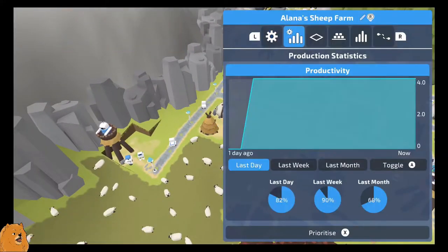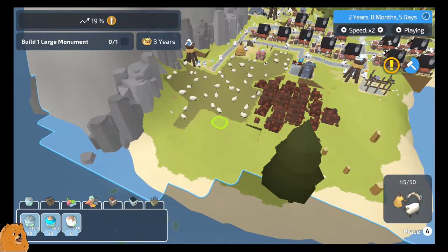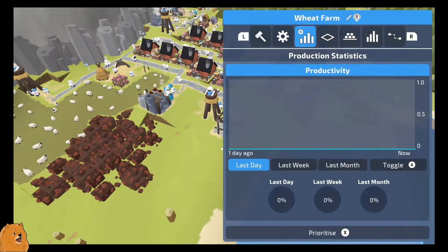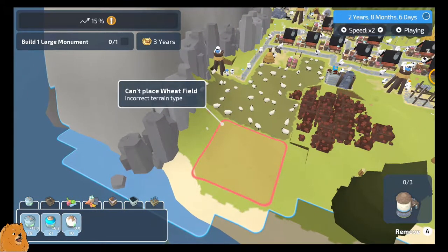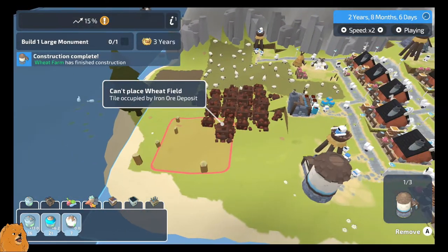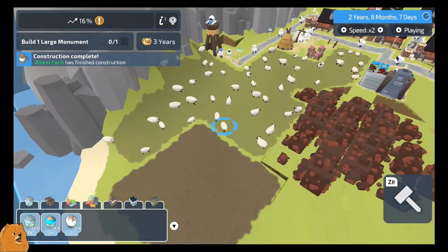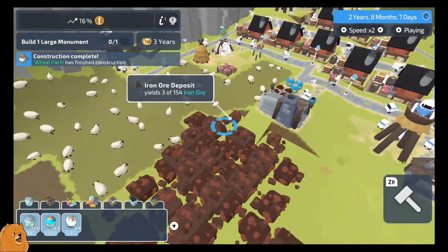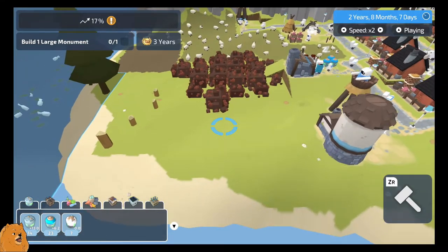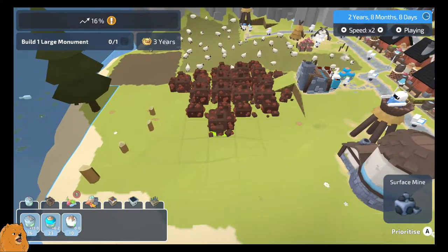What if we adjust the sheep farm? We can get at least one wheat field in. Incorrect terrain type - oh wait, there. If I was to do this - all but one - near enough ten deposits. It's going to take forever to get rid of that. Actually, go to that one, that one, and those two.